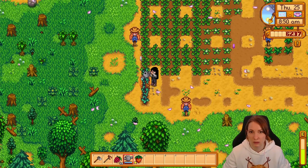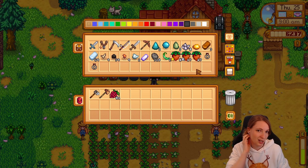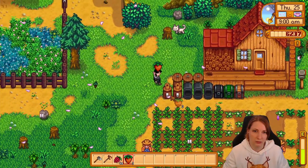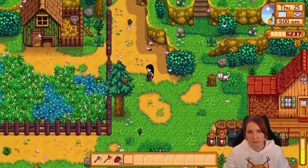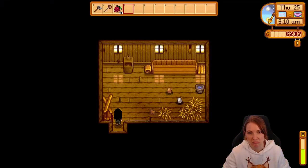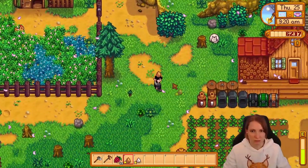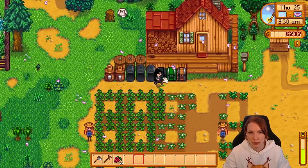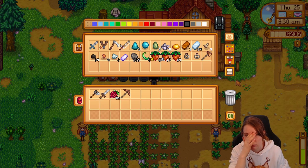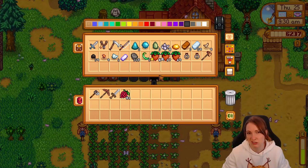But now that we're so close to summer, I want that money for blueberries as soon as we can. I feel like blueberries are controversial if they're good or not, but I really like blueberries. I'm gonna put these in the jars here, because we kinda need money. Do you think we get anything from loving the cat? Like getting farm hearts with the cat? I could always get more chickens too.